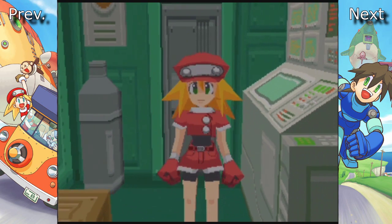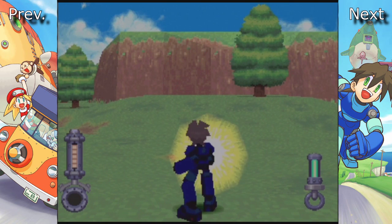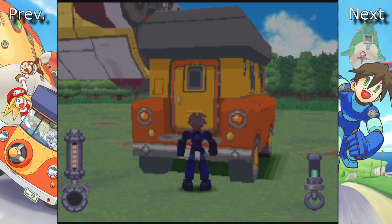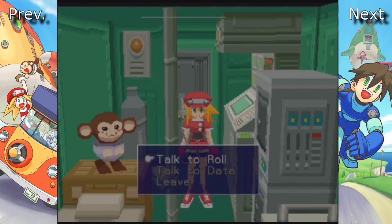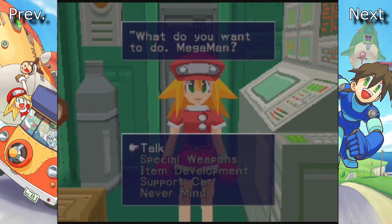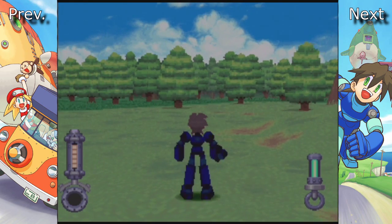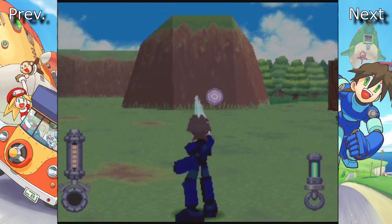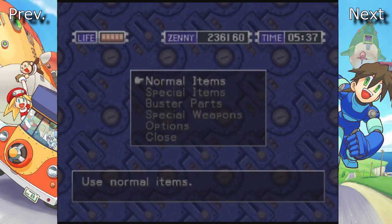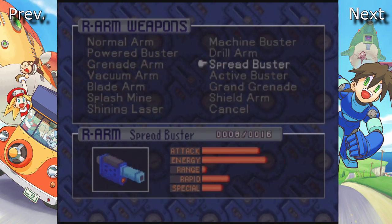Next we've got the Shield Arm — a special weapon purely meant for defense, though personally I've never used it. When you use it, it basically puts a shield in front of you. You can increase the size of the shield by upgrading its special stat. And now for the final one: the Shining Laser. This is the strongest weapon in the game in my opinion. Fires a laser — you can't move while firing it, but if you upgrade it pretty much to max it's a dropping gun, probably like a dropping gun mark two. We have finished showing off all the special weapons. We've also got all the buster parts. We've done a lot in this game.